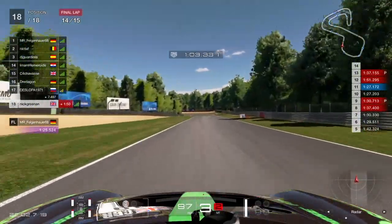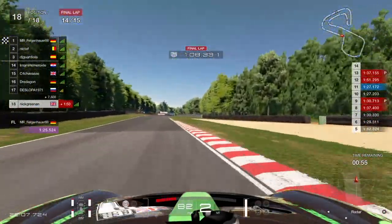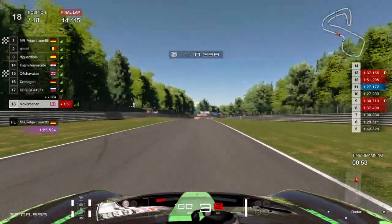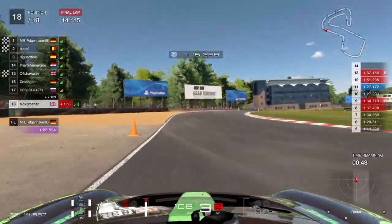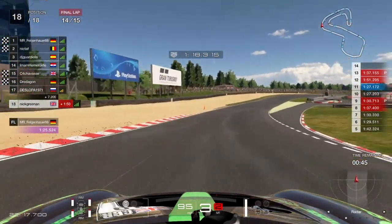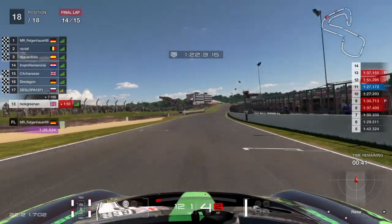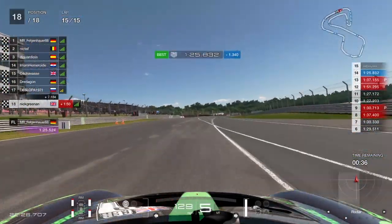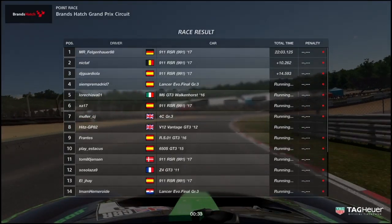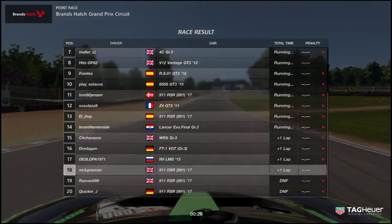A bit tight on there, and again not as fast as you could be. Going through here - it's now no longer purple, it's a personal best but not a race best, which would still be all right. We'll do a 1:27.1, so as long as we're getting 1:26s it wouldn't be too bad. We go through the last corner to seal our magnificent 18th place. We do do a 1:25 and a hint, three tenths off the fastest lap of the race, but ultimately it's 18th out of 18, which is last place. Not good at all.